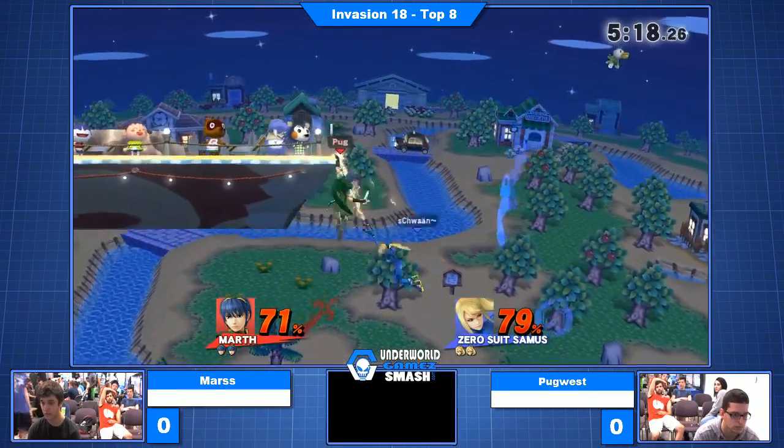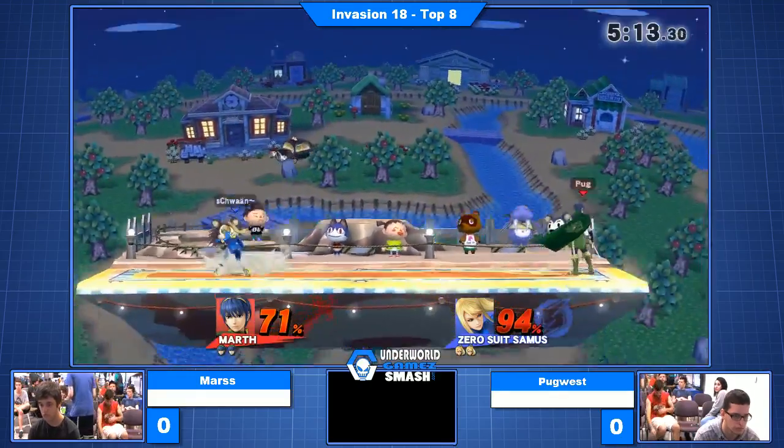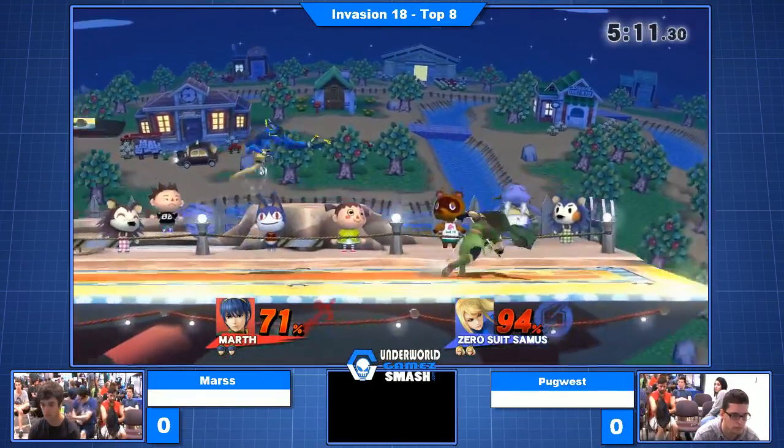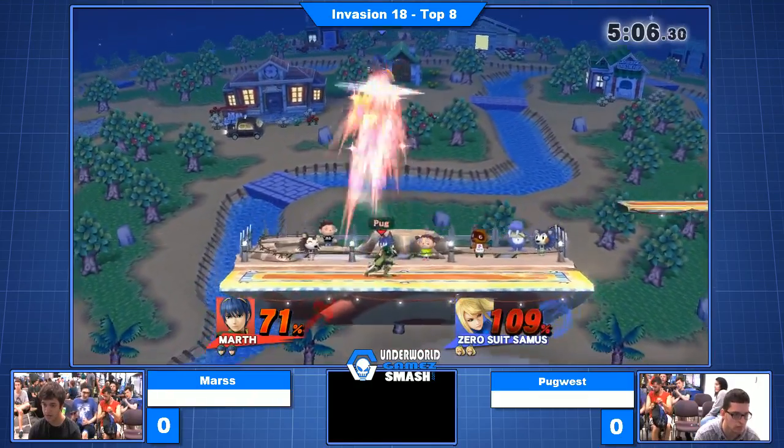He goes for the Ryzen there, can't find it. I thought he was going to look for his air maybe. Good recognition from Pug — he knows a little better than me. Goes through the jab, F-tilt. Mars going for that pretty safe down smash. Big grab from Pug too — let's see what his follow-up is. Gets an up tilt.